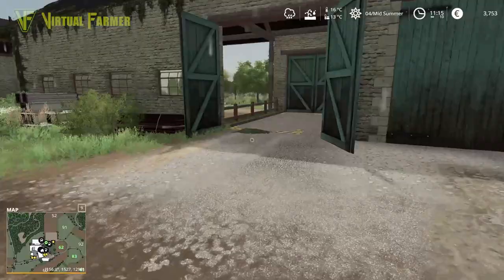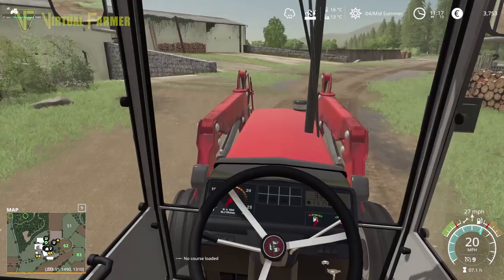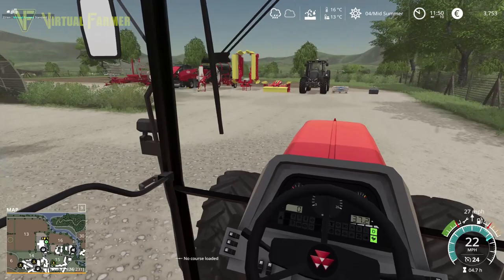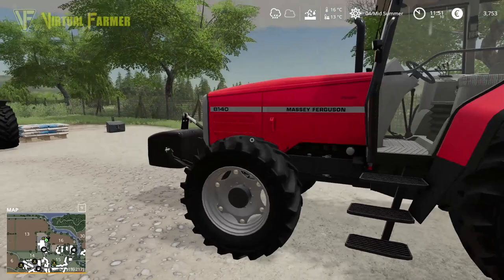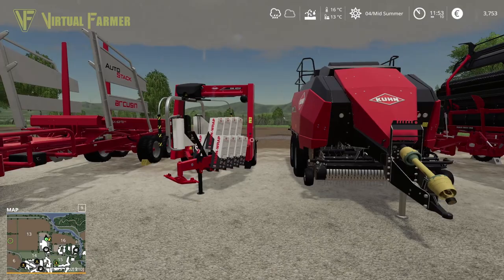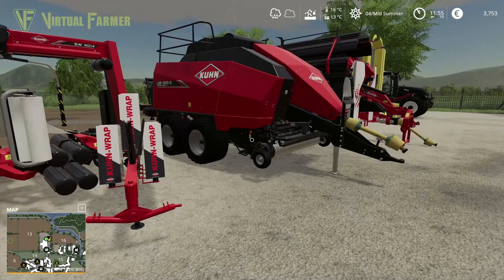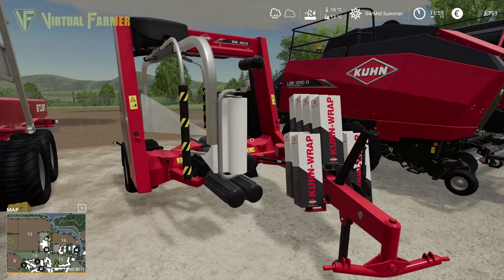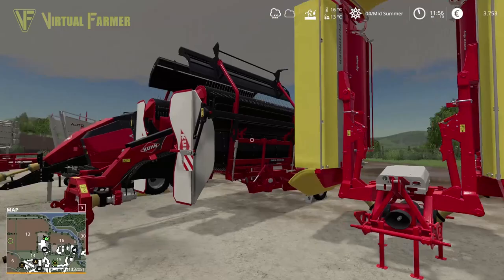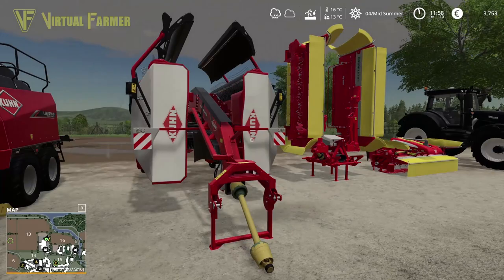We'll close the door into the shed, head up to the shop and get started on this baling contract. Here is our equipment for the baling contract. I'm hoping we can get this done fairly quickly. We've got our 8140 here — what is the power requirement for this baler? We've got two ways of doing this: put a front mower on with a baler behind, which is quick and a wrapper behind that would mean we'd lose as little content as possible.